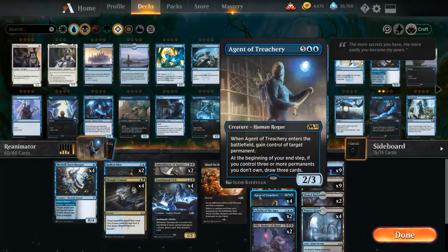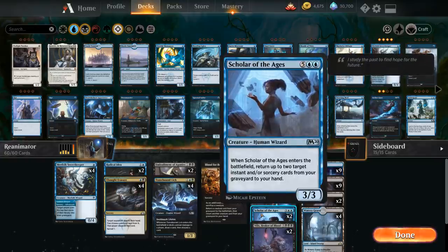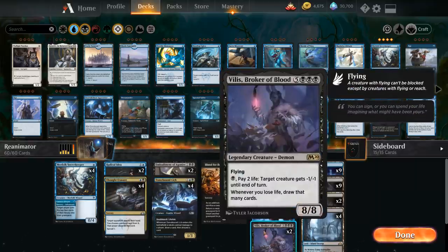Our other reanimation targets are Scholar of the Ages, a 7-mana 3/3. When Scholar enters the battlefield we can return up to two target instant and/or sorcery cards from our graveyard to our hand, so we can keep looping back reanimation spells and interaction. Scholar is another great curve-topper, and we also have two copies of Villis, Broker of Blood.